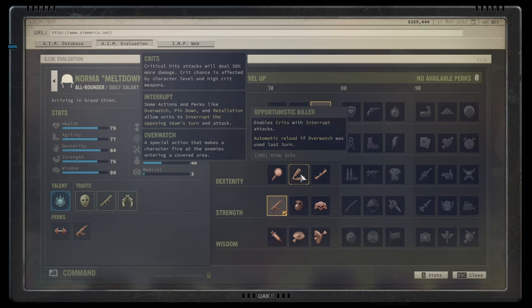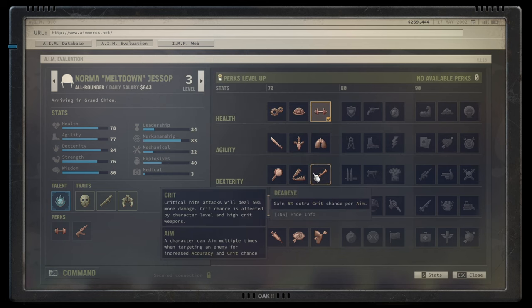Opportunistic Killer enables crits with interrupt shots — fantastic for a dedicated overwatch build, otherwise potentially a skip. Dead Eye gives 5% extra crit chance per aim level, up to 20% with a scope that adds an aim level, or 15% otherwise. That's just a solid, always-useful talent — A-plus tier, fits into many builds and is accessible early.